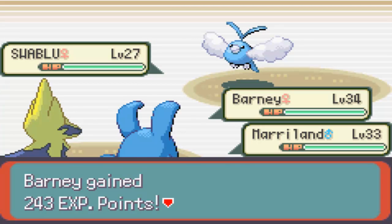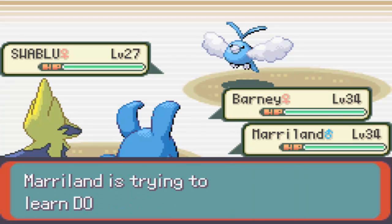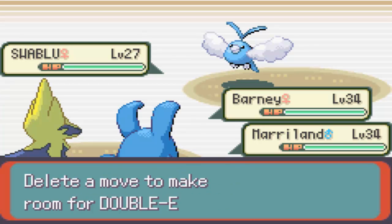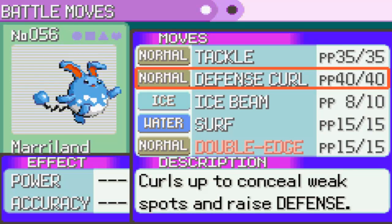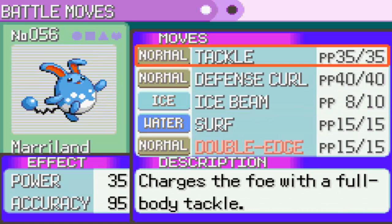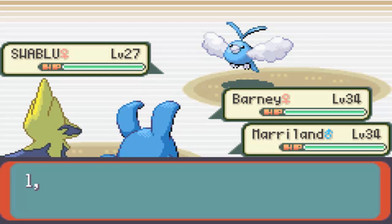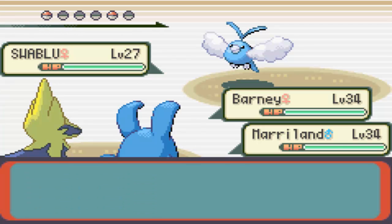That's my two cents on the whole bird versus flying type debate, if there ever is one. But we're trying to learn Double-Edge - it's a very powerful move, and with Huge Power it will definitely be powerful to have. 120 base power, the only thing is the recoil damage. But I'm going to teach it to my Maryland anyway - despite the recoil, it's still a very powerful move, and with Huge Power it's only going to be even stronger.